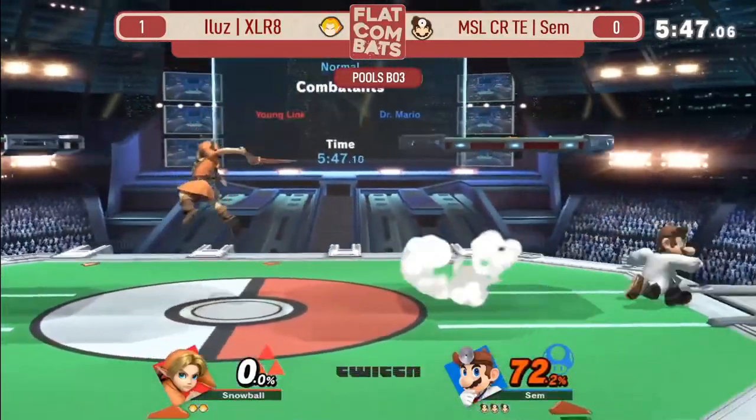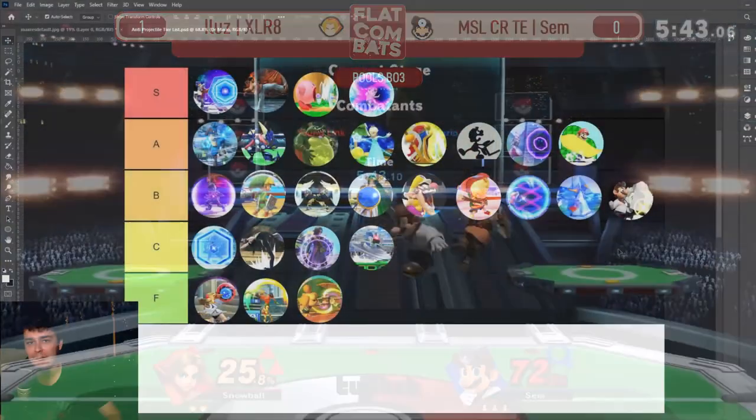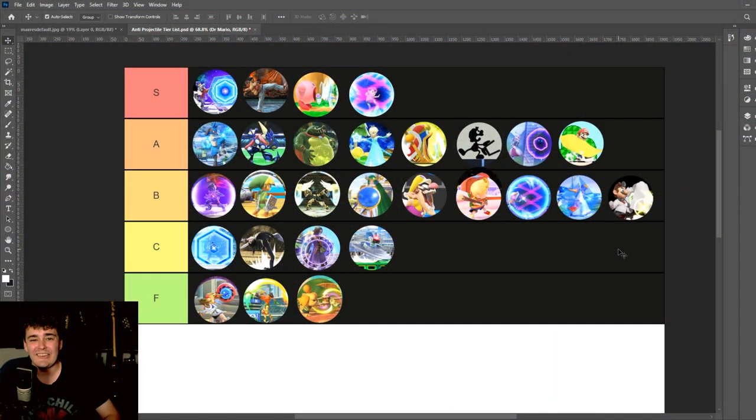Between these two characters, I actually think Dr. Mario is the one that needs the reflector more — he's the slower of them — but it's just not that exciting to see it twice. Dr. Mario, I know he doesn't have a ton of source material to work with, but you could pick anything from Mario canon and just slap it on him and it would be a cool reference. It doesn't need to specifically be the Dr. Mario match games.